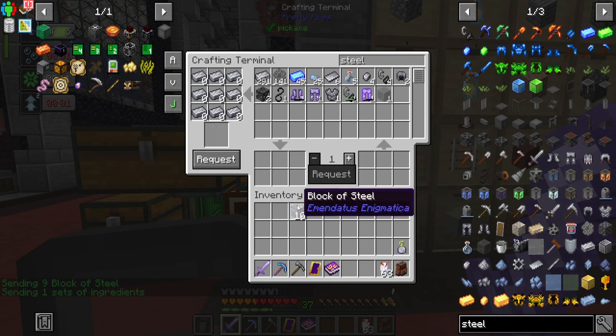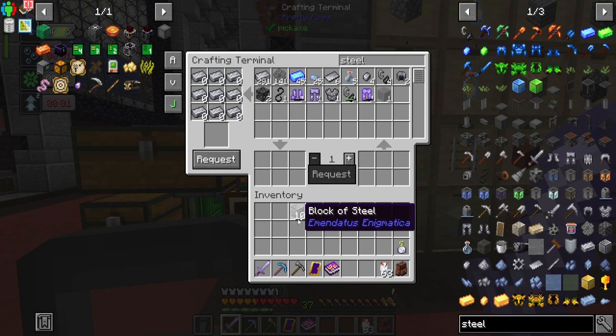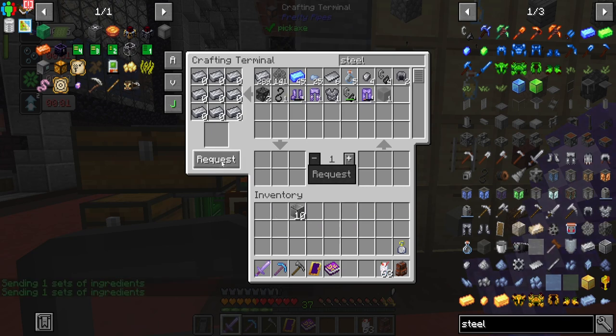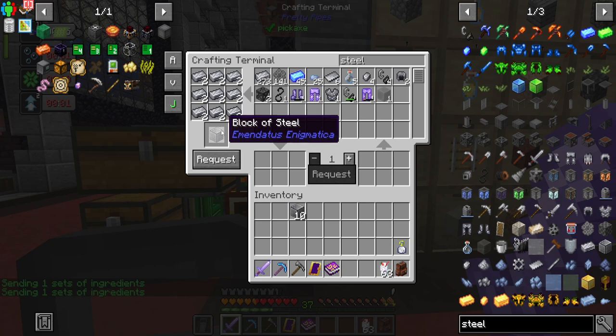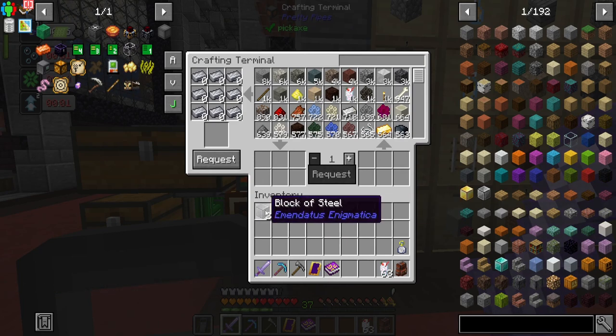I think the only difference between making compressed iron the way I'm going to and making it through the pressure chamber is the pressure chamber requires half the amount of obsidian. So I'm just going to make a bunch of this now so I don't have to worry about it for a while. For each piece of steel, you need a piece of tar and a piece of obsidian. If you do it in the pressure chamber, it's two pieces of steel, two pieces of tar, and then one piece of obsidian. But we're not that far yet.